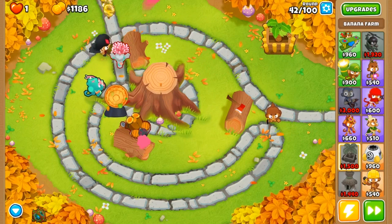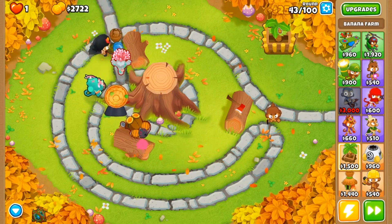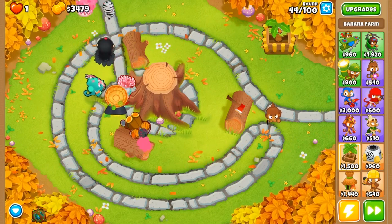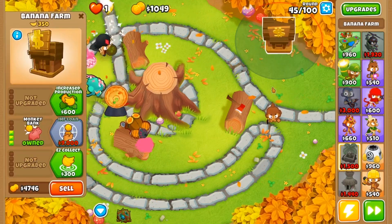The monkey bank is going to allow us to start generating a little bit of extra income, which is going to allow us to grab the towers we want. In this mode the avatar of wrath is super expensive, and on top of that we're also going to be going for the sun avatar, which isn't the cheapest tower either. There we go — we have our monkey bank now.